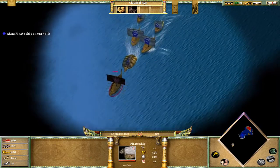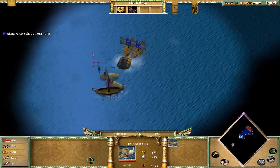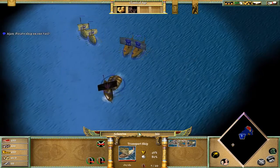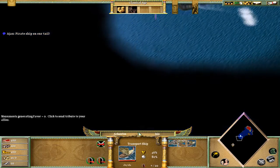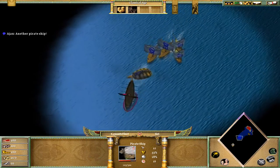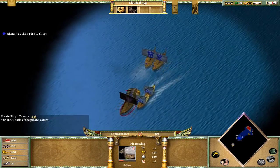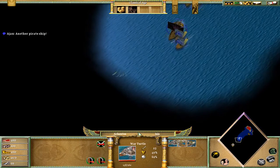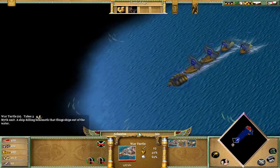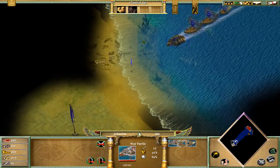Here is the first pirate ship. You saw the pirate ship — the first pirate ship is gone. We also see another one here. You should be able to destroy them because we have our war turtle, and it is pretty strong. So here we arrived.